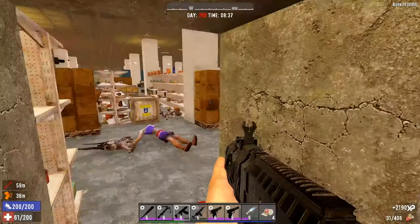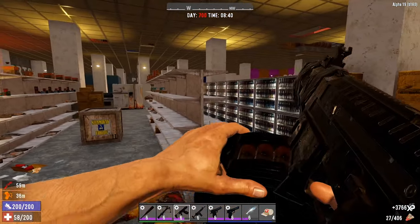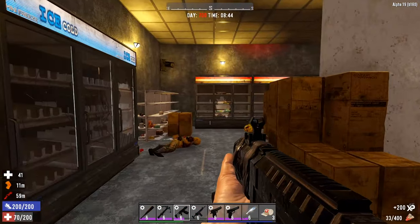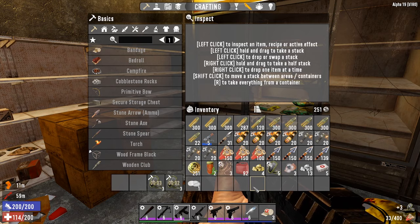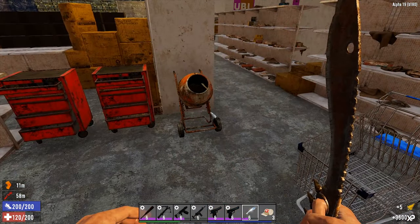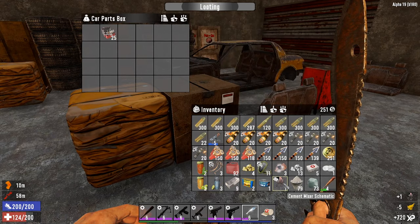That was intense — we really got our ass kicked there. Let's try and heal up a little bit and get rid of all the crap we don't need. Let's go and get this place searched. We've got some cement. Repair kits — yes! We can fix that.